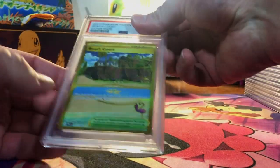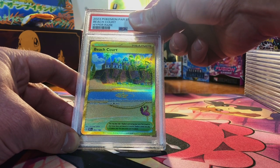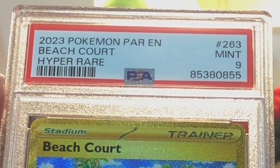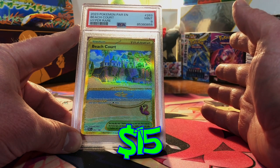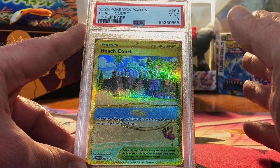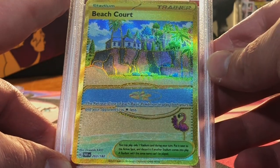Nothing wrong here — Beach Court Hyper Rare. There's nothing wrong, I'll call a 10. Almost — but Mint 9. 9s and 10s with a couple of 8s thrown in there. This is nuts, people. I'm a beach guy, so I love that card.